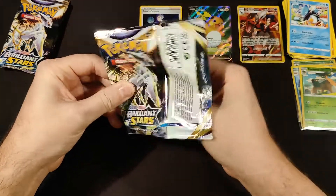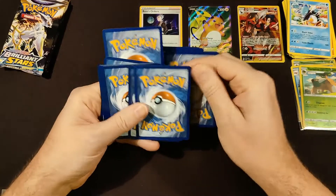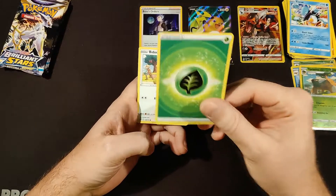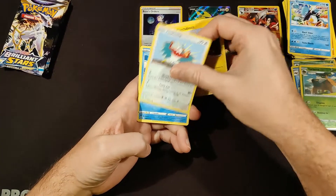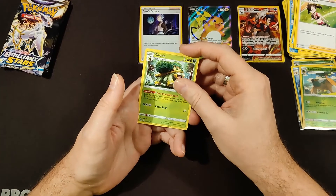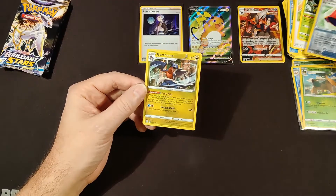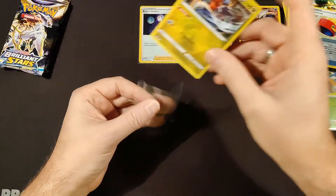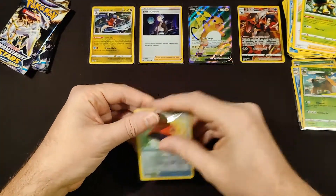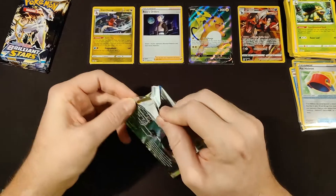Five packs to go — this one's a black border. Wow, there are so many hits in this set. I'm really loving Brilliant Stars openings — I might buy another booster box. Grass energy, Bidoof, Electabuzz, Hawlucha, Buizel, Gible, Team Yell Cheer, Marnie's Pride, Greedent. Our reverse is Pot Helmet and our final card is another holo rare — Gardevoir. That's four hits out of five packs!